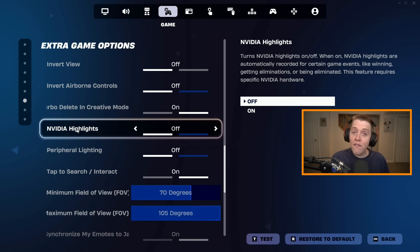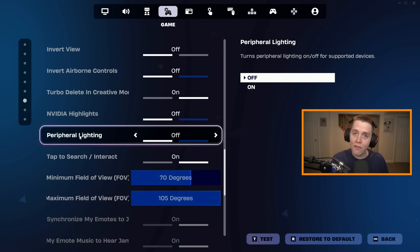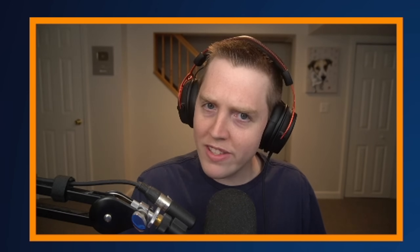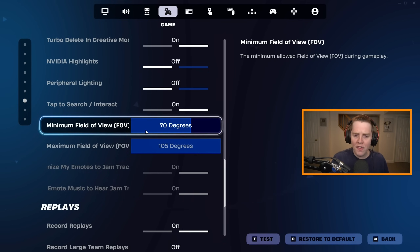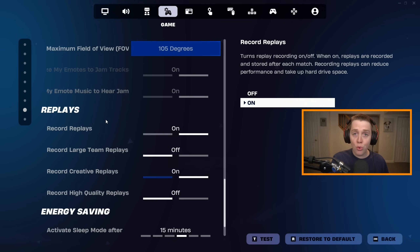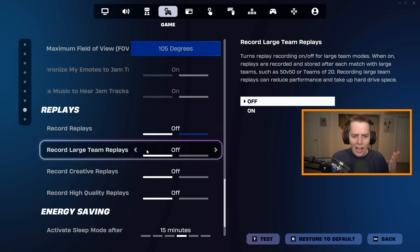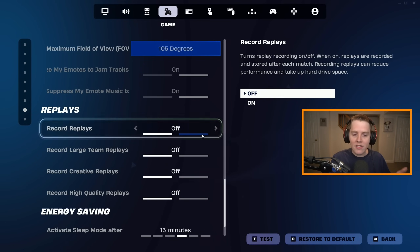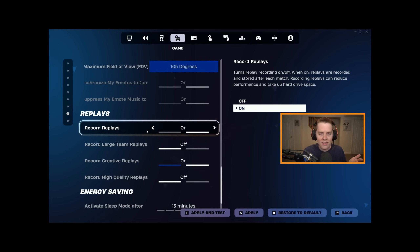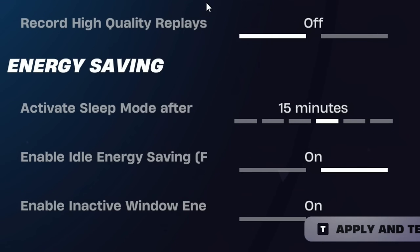Luckily, if you're on Performance Mode, these still show up. Beginning with NVIDIA Highlights — have this off. If you want to use NVIDIA Highlights, do it through the NVIDIA app, not through Fortnite. Same goes for Peripheral Lighting — have this off. Minimum and Maximum Field of View (FOV): these are for while you slide, so they're not your actual FOV, but you can copy mine. And then if we keep scrolling down, Replays: if you want the best FPS and you're truly struggling, I would just turn all of these off. I pretty much never really use my Replays, but sometimes they're useful because I record and create content. But if you just want the best FPS for tournaments, ranked, or playing with friends, turn all of them off.